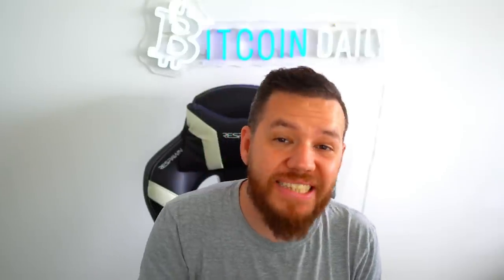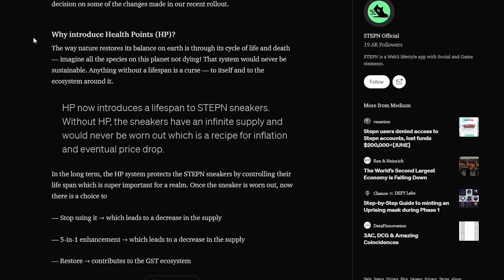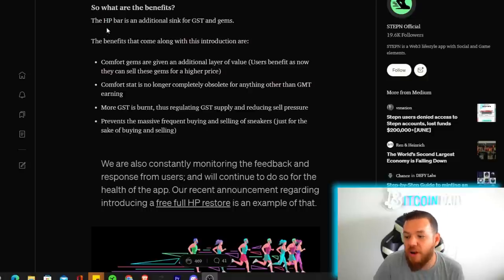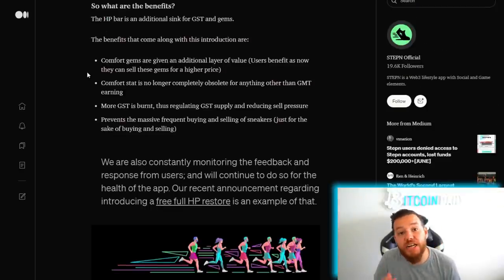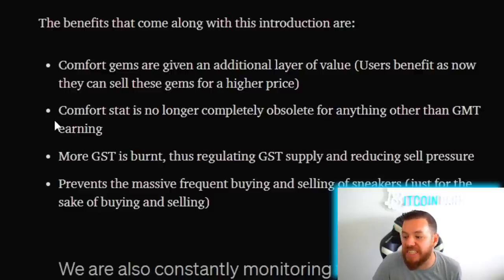StepN wrote an open letter about the recent changes, mainly focused on health points. I'm only going to highlight a few parts — specifically what are the benefits of health points. They said that the HP bar is an additional sink for GST and gems. The benefits that come along with these are: comfort gems are given an additional layer of value, and the comfort stat is no longer completely obsolete for anything other than GMT earning.